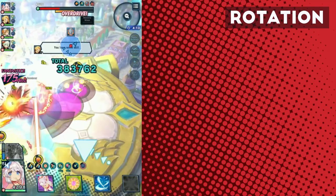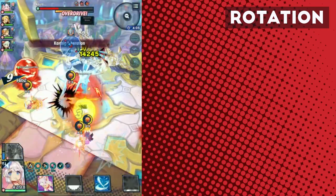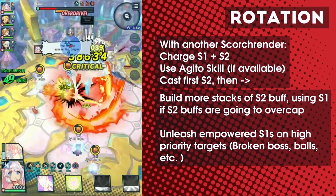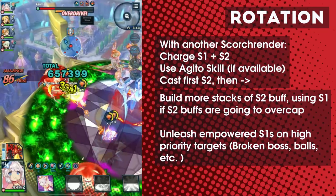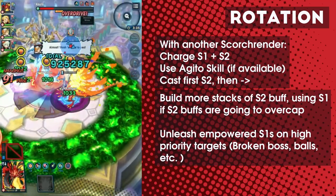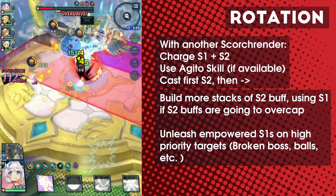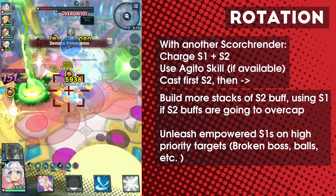Mitsuhide's rotation greatly prefers someone else to be applying Scorch-Rent, since her Scorch-Rent is only on her unenhanced S1 and she wants to avoid using it as much as possible. Assuming someone else is applying Scorch-Rent, start the fight by charging both your S1 and S2. Activate Agito's skill if you've got it, then use your first S2. After this, follow these priorities: use S2 if you have fewer than 3 Sunflower buffs; if a high urgency target shows up or the boss breaks, dump all of your enhanced S1s on the target; don't use that enhanced S1 unless you absolutely have to or the fight is about to end. Following this rotation means Mitsuhide maintains a constant plus 15% attack rate, which translates into additional SP gain as well as extra damage from Dragonform standard attacks. Without a Scorch-Rent applier, Mitsuhide will have to apply her own Scorch-Rent first, then recharge her S1 and attempt to build S2 stacks and spend them before Scorch-Rent expires — it's not nearly as smooth as having another applicator.